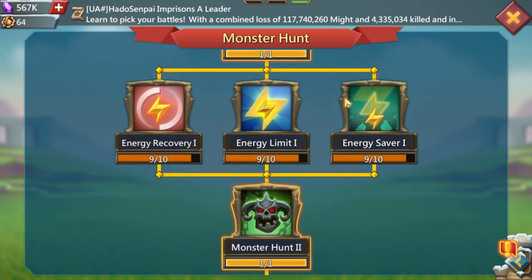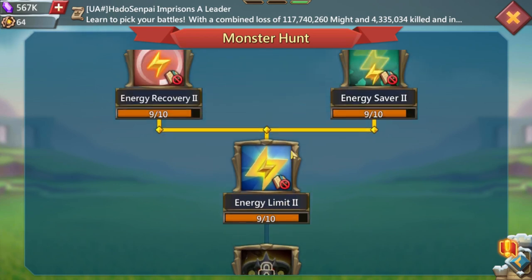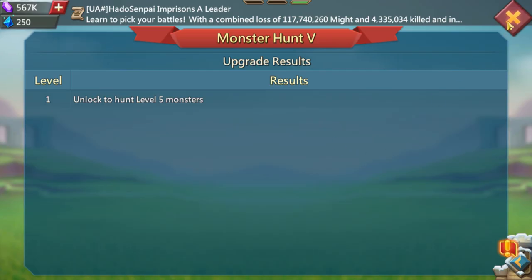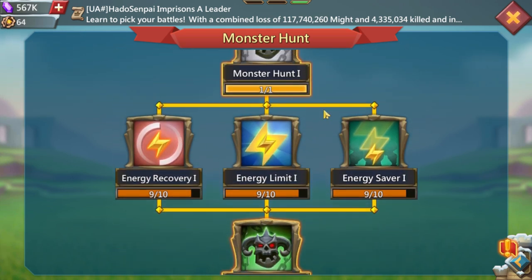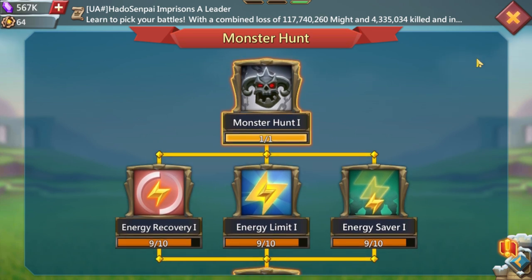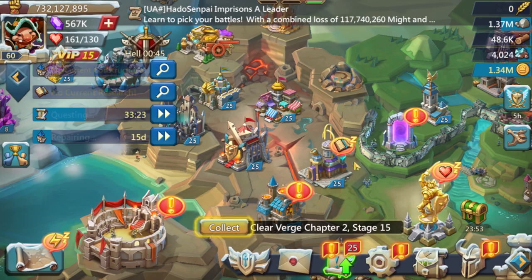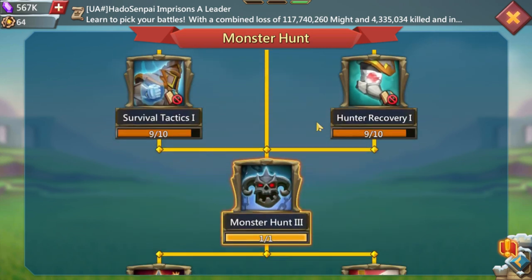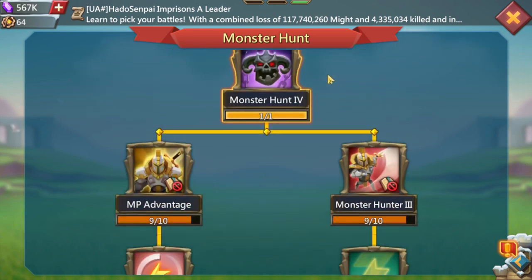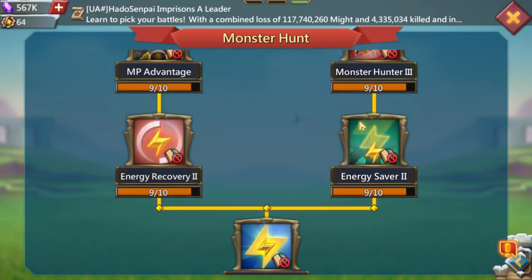Monster Hunt research is at your discretion. I did a little bit of it but didn't max it out completely because I don't really need to hit level 5 monsters. But it's always good to have if you're going more free-to-play, because hitting monsters gets you gear, speed-ups, and more. If you're fully pay-to-play you don't need it since you'll buy everything, but for free-to-play it's a good tree to have.